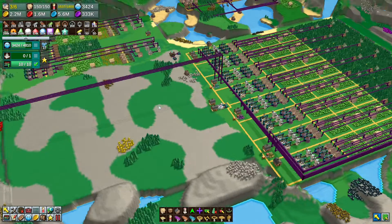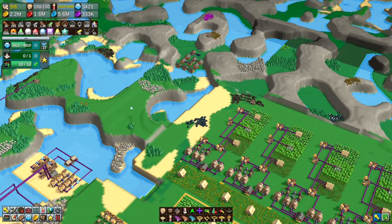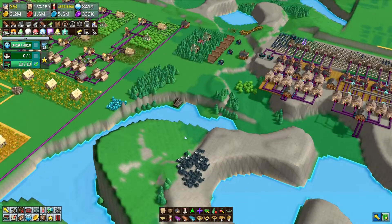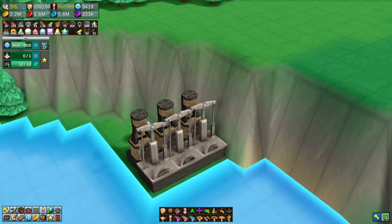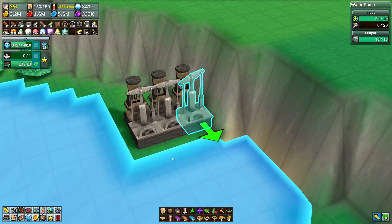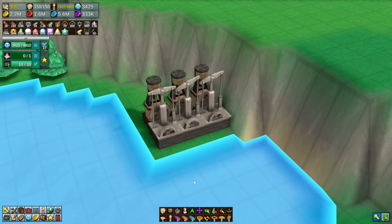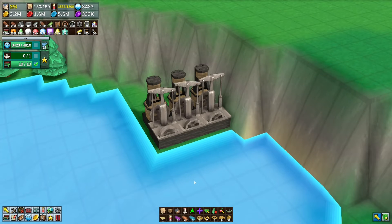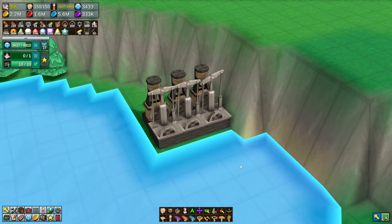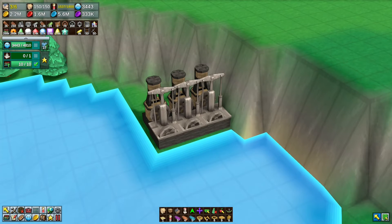Thank you very much for watching. I hope you enjoyed this one — I hope you enjoyed seeing the little steam engine doing its thing, because it's not used very often. I like this little thing. It reminds me of a pumpjack — I kind of wish you could mod the game so that you could pump oil and make plastic. You kind of can, and I might do something with that, not in this playthrough, but we might muck about with it. We'll leave this one here, come back next time, and as always — have fun.